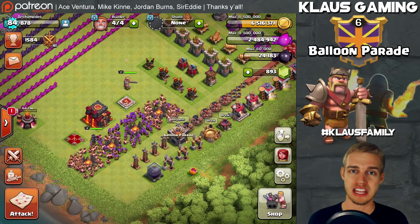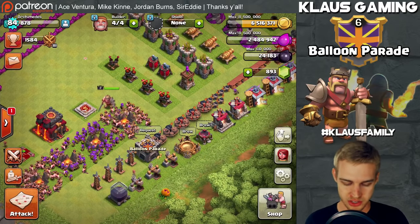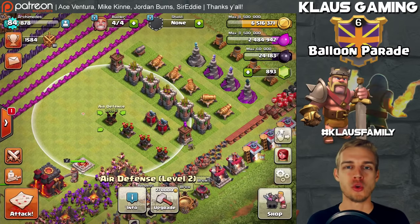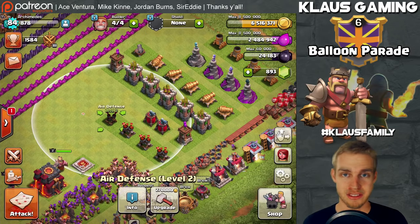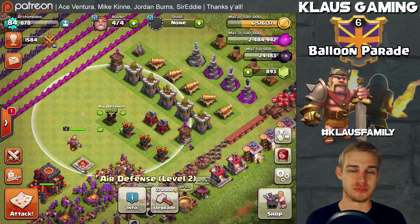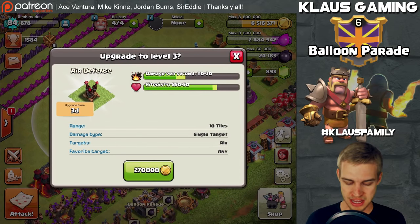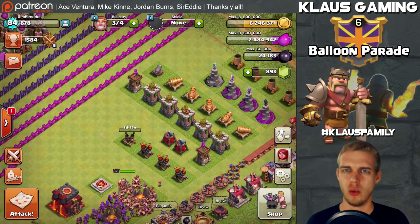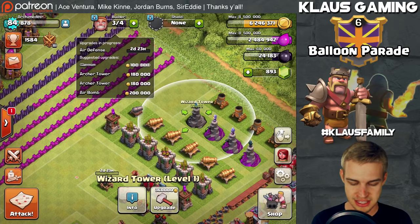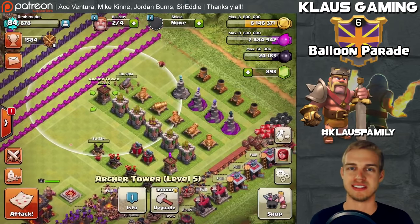Gold going strictly into walls for a while, but we need to spend some on buildings to keep builders busy — I like to have one available. One defense I'd really like to get going is the air defense. It's been ingrained in me since Town Hall 7 to upgrade air defenses against dragons, and baby dragons, balloons, and lava hounds are all threats. This air defense is 270,000 gold — that's not very much, so we can definitely afford it. Done.